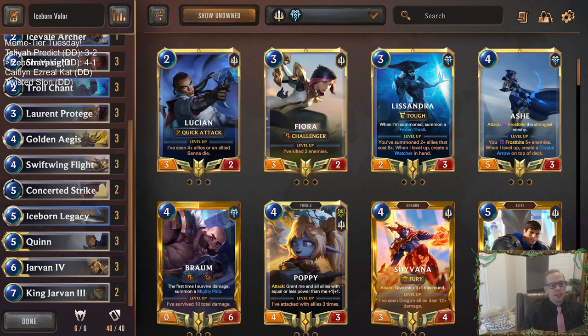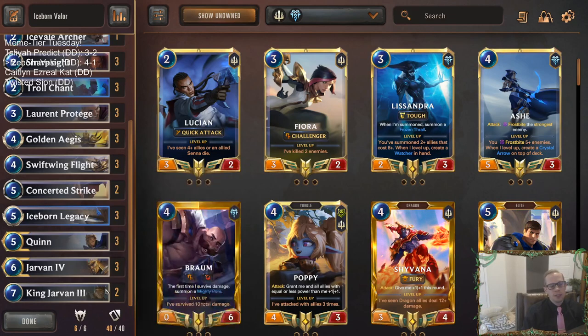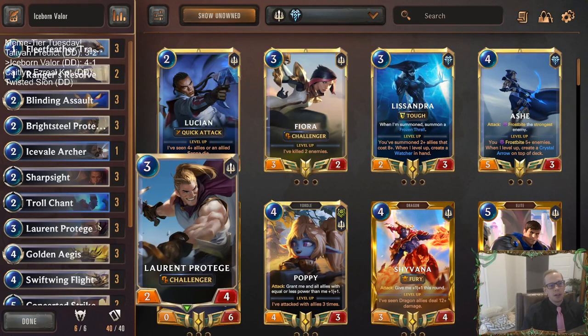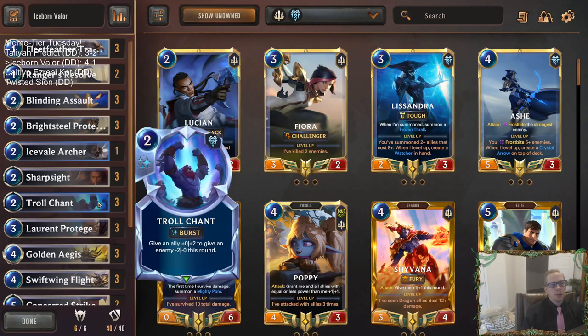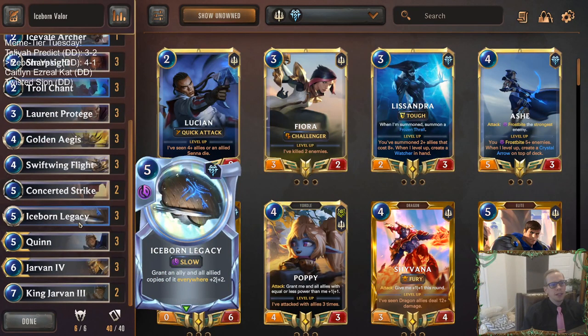Quinn's a little bit bigger being a 3-5, which was important in some of those games. Scout attack, put Jarvan into play, scout attack again - that was nice. King Jarvan making things scout, or just drawing more Jarvans - I liked that part of our deck. Swift Wing Flight, Protégé, Blinding Assault - awesome stuff. You get two of the best combat tricks with Sharp Sight and Troll Chant. So I think there's a lot of good stuff to like here even without Iceborne Legacy.